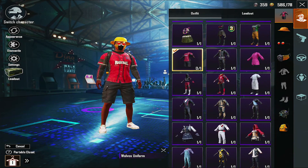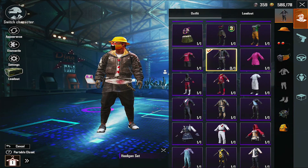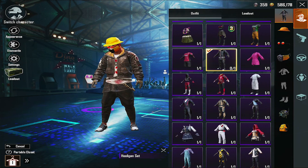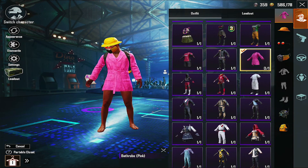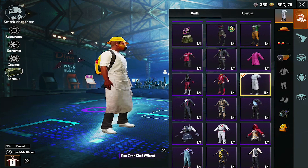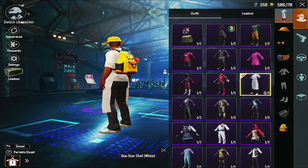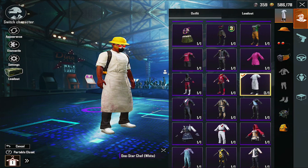Going down here, I got this one — baseball outfit. This set right here looks good. I actually like it. And we got the pink one. I don't remember, but I think it was from Spending Money too. And then the One Star Chef — this one was from the Redeem shop, I think. I got it because I wanted to make a video on sniping. I don't know where I came up with that idea.